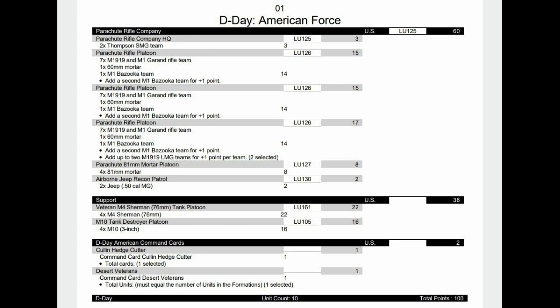In support — and we'll see this quite often — we have some veteran M4 Shermans and some M10s, which brings them to 30 points. If you add Cullin hedge cutters and desert veterans, that takes it to 40 points, which is perfect for reserves. The Cullin cutters can go on the M10s, but the desert veterans is for the M10s too — it's up to you.